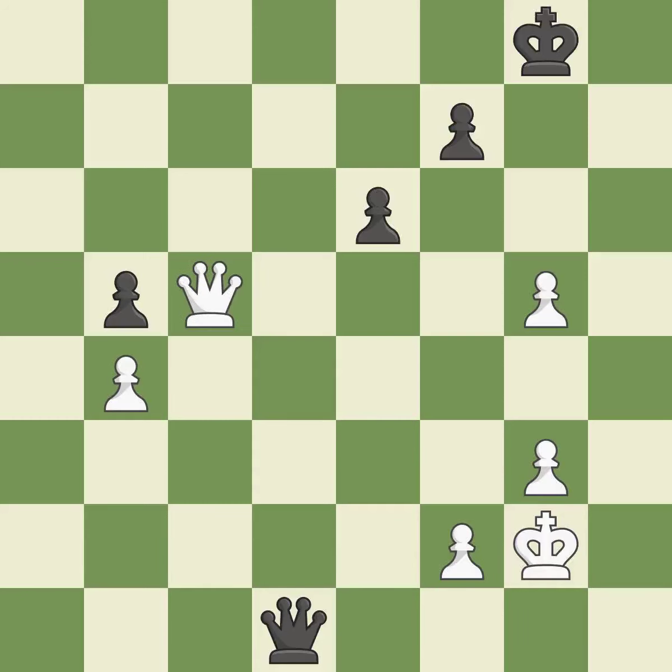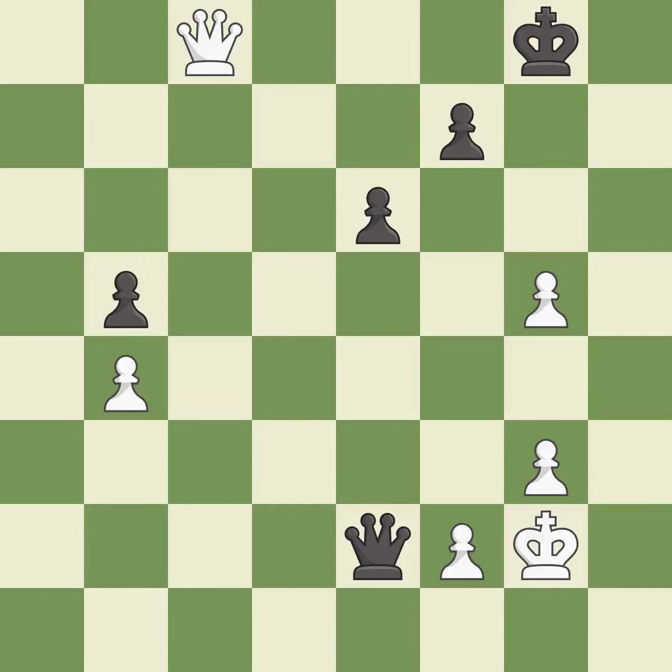White still has an advantage, but they no longer have a winning position. This defends the attacked pawn. This ignores an opportunity to offer an equal trade of pieces — it is an inaccuracy. This evades the check from the queen.